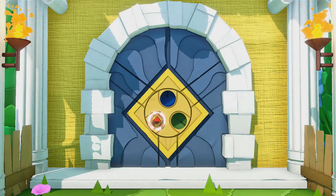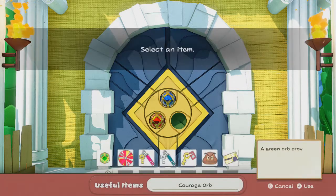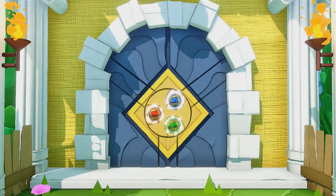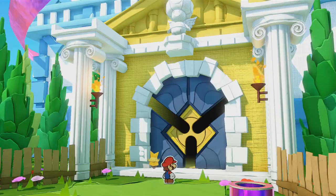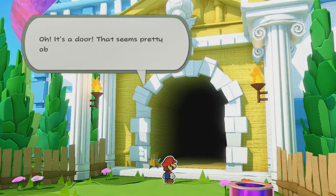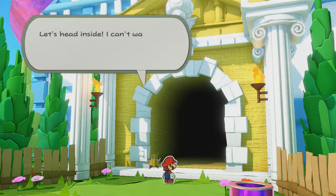So let's go ahead and use the Power Orb, the Wisdom Orb, and the Courage Orb in order to open this mystical place. Oh, it's a door! That seems pretty obvious in hindsight. Let's head inside.